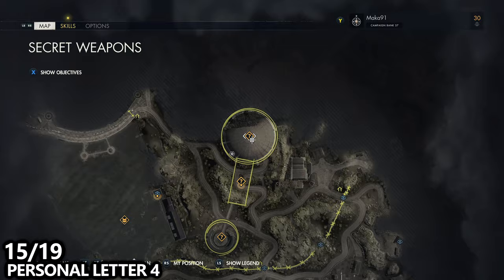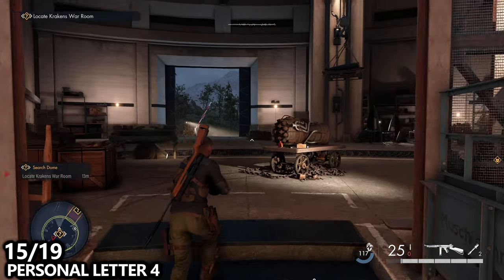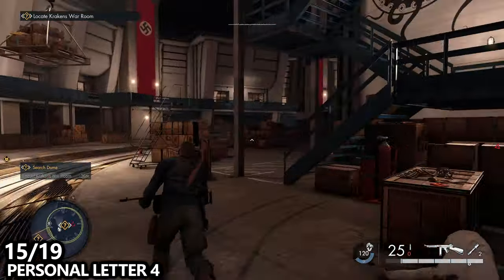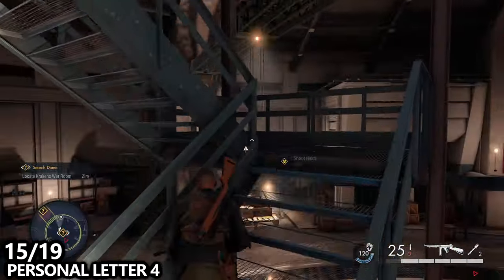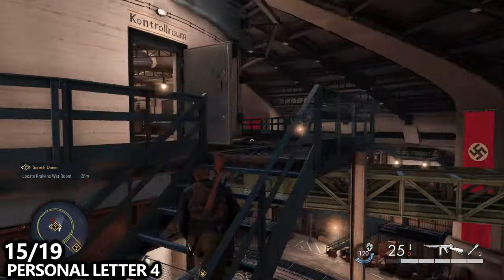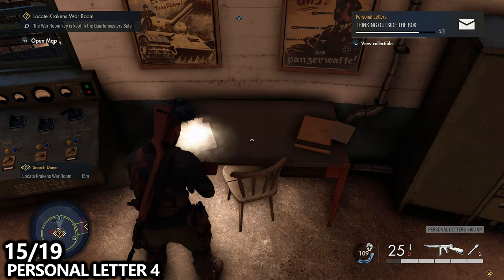If you climb that staircase all the way to the top, you'll end up at the top of the dome, not far from where the Kraken meeting room is. There will be an open door you can walk into. From that spiral staircase you can also take a separate staircase right next to it to go even higher into the main control room in the center. In here you can find personal letter number four before completing your objective.